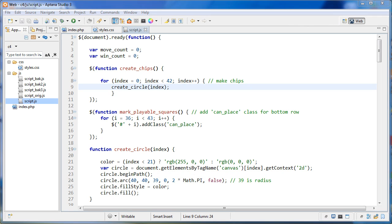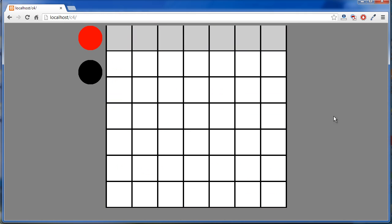Hey everyone, I've been having a lot of fun with this game. This is my third video on the series and I'll just show you what the game is doing right now. We can start placing these chips on here and you'll see that once we get four in a row it can detect the win and gives you the message that red wins.